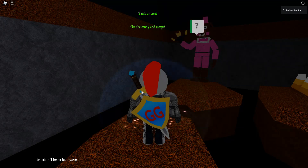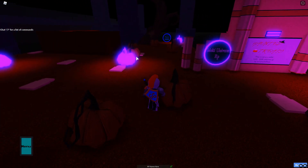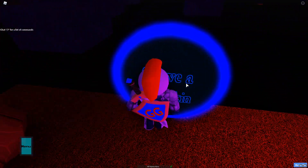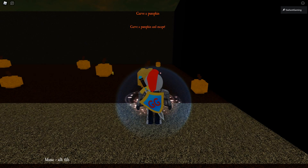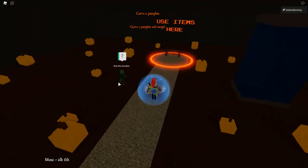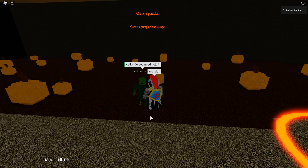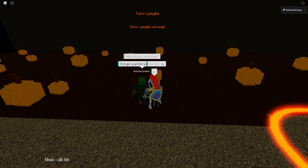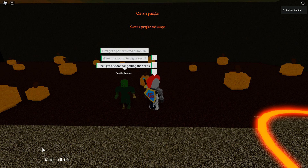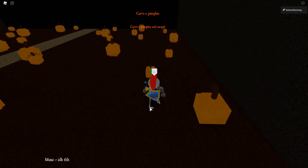Now we're back on the island. We got Trick-or-Treat, so we're gonna go over here and do Carve a Pumpkin — this should be easy, no parkour involved. There's a use-items station here. The instructions say: first get a perfect-size pumpkin — not too big or small — next get a spoon, then lastly get a candle.